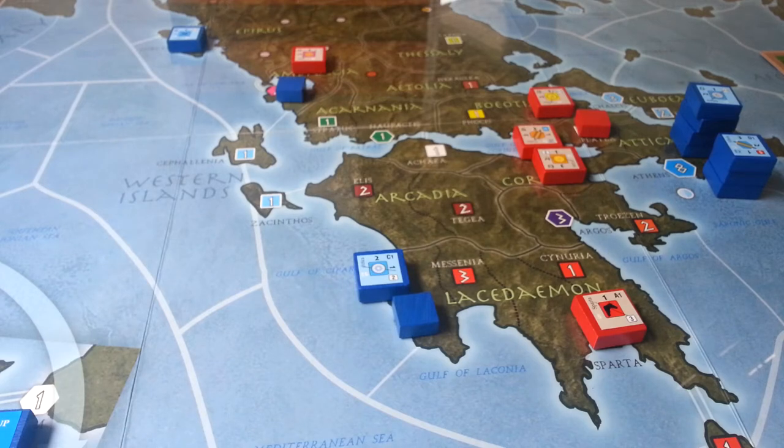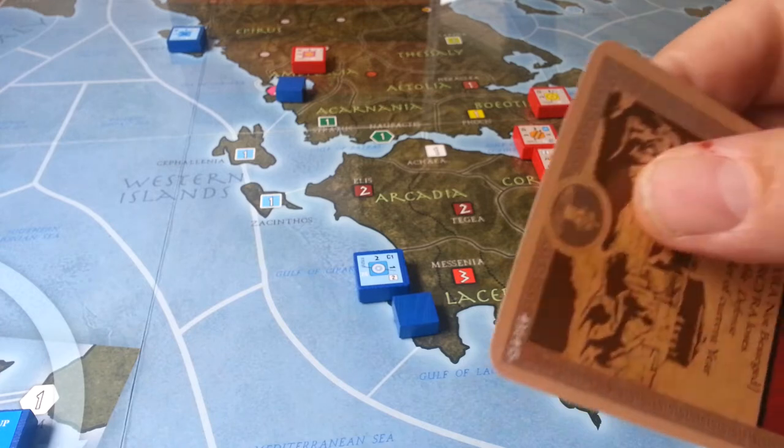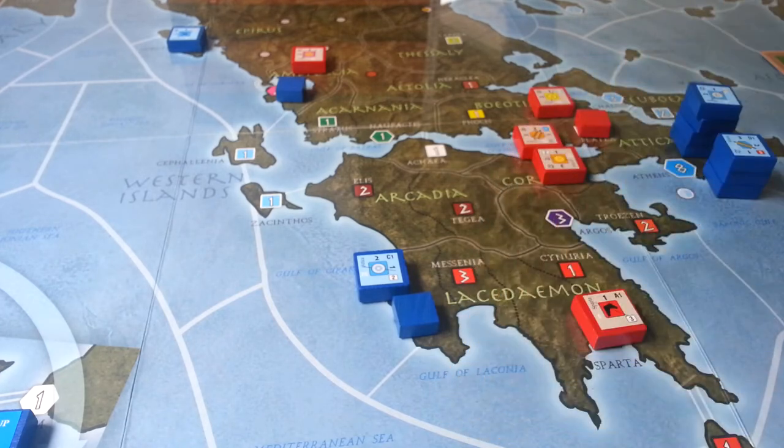Fairly straightforward rules: you pull cards and play cards for action points. Each card has between one and three action symbols, and that tells you how many actions you can execute. Those actions are moving guys by land, moving guys by ship, mustering, recruiting, and so on. You can also pillage and do all that sort of stuff, but you can't do any of that in the Spartan scenario.